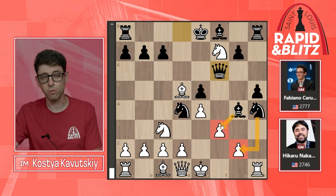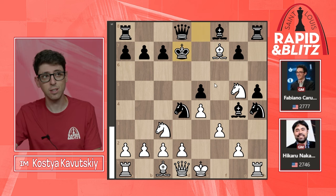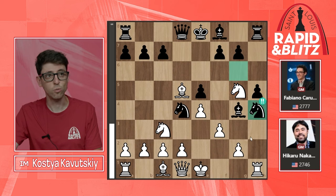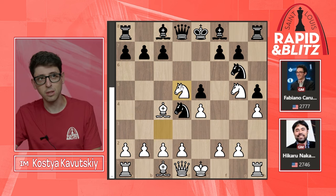Black doesn't care about Nxf7 — then Qf6, and if you take the rook, Nxg2 comes with check and the f3 pawn falls as well. Black also doesn't care about Bxf7 because then Kd7, black's king is safe, but the knight hangs, the g2 pawn is hanging, and white's position is actually kind of collapsing.